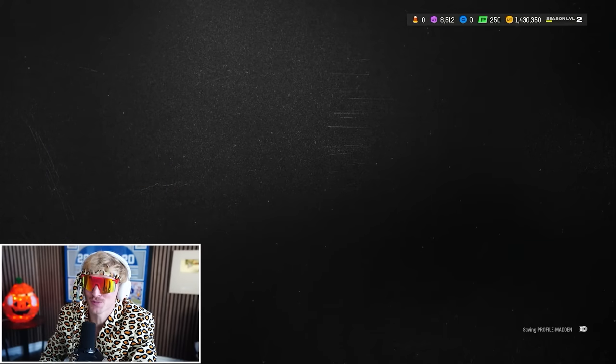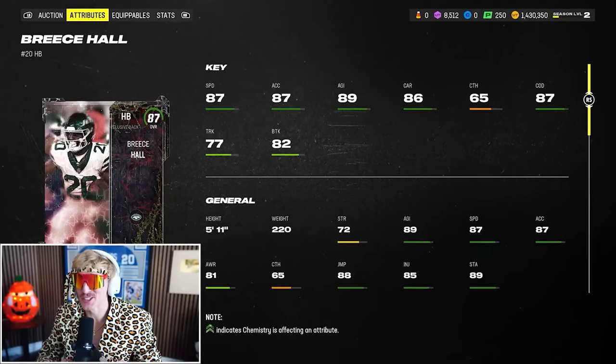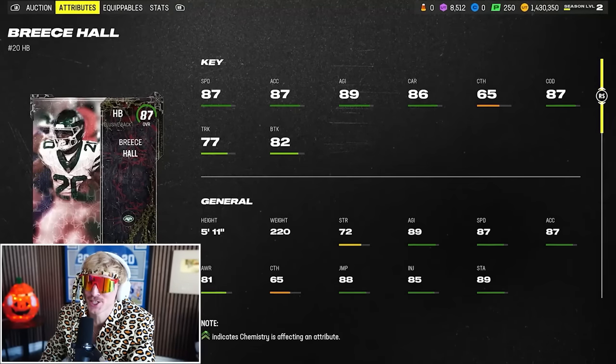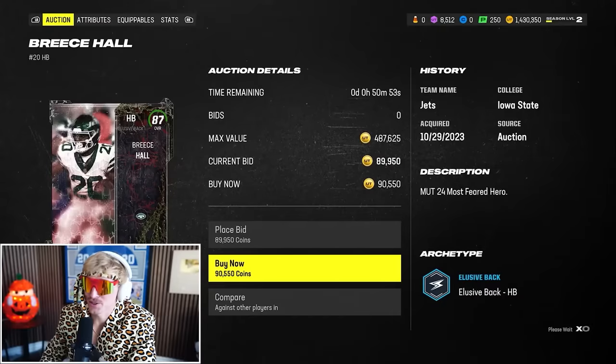We can't spend that much on every position. 87 Most Feared Breece Hall is a nasty running back: 87 speed, acceleration, agility, carry, change of direction. He's even got good break tackle. 90,000 coins.